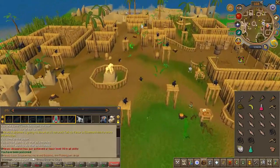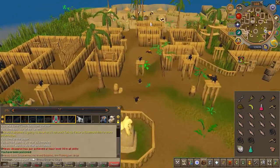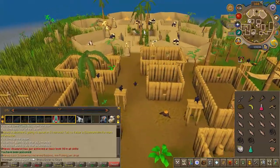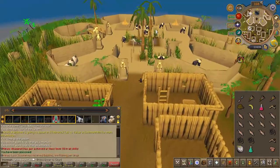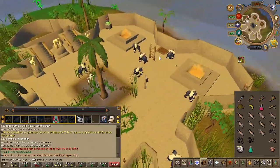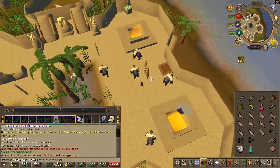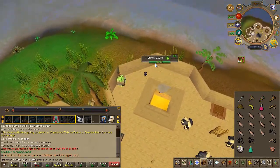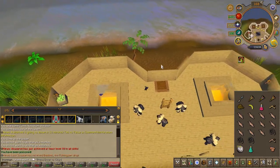Proceed to enter the city as normal, then head to the large building to the east where the three wise monkeys were found. On the east side of the building, you'll find a trap door — go ahead and enter. You might be stopped by the large body gorillas as they can block your path.